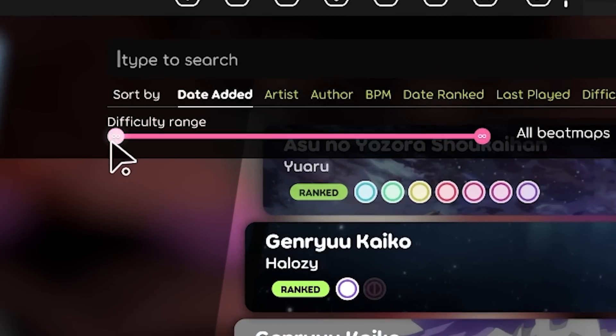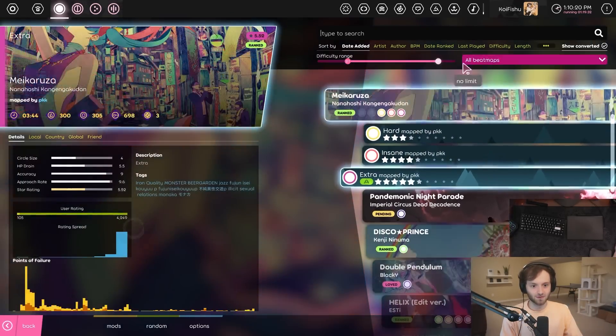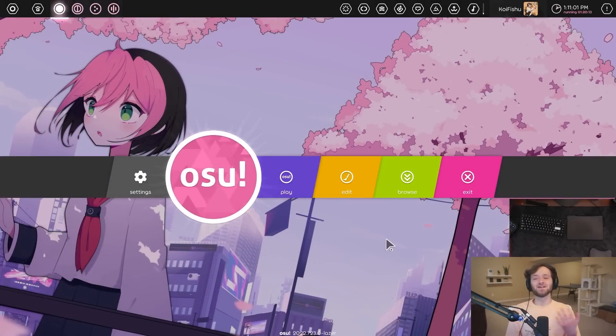Oh wait — there's a difficulty range filter right here on song select now. This was already a thing in the settings but now you can do it right on song select. If I only want to play 10-star maps, I can do it. There's a lot that has changed and been added to OsuLaser.